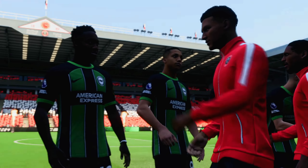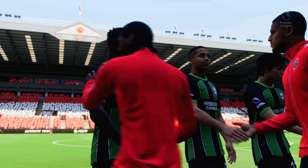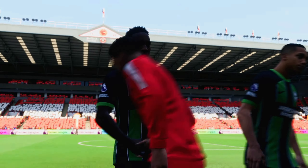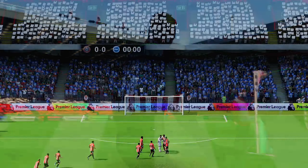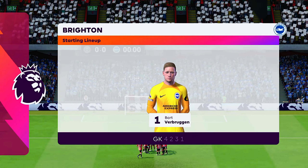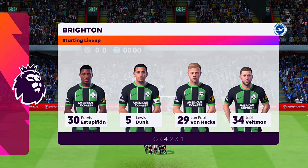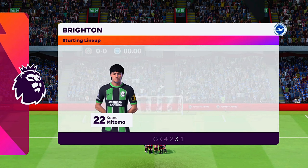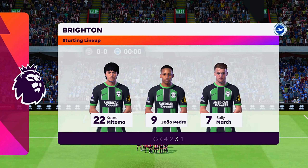And a look at the line-up for Brighton. They're starting with an attacking 4-5-1 formation, with three players in advance of two holding midfielders. It's important that the wide players come infield to join the centre forward at the right time.